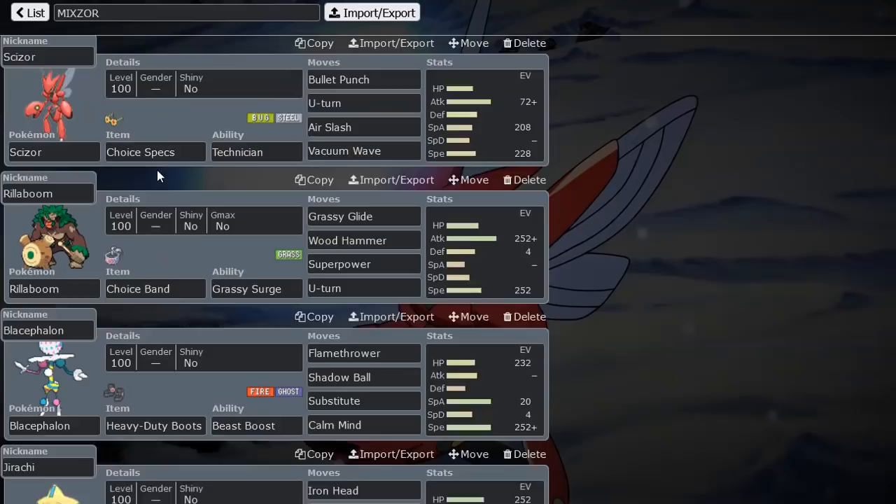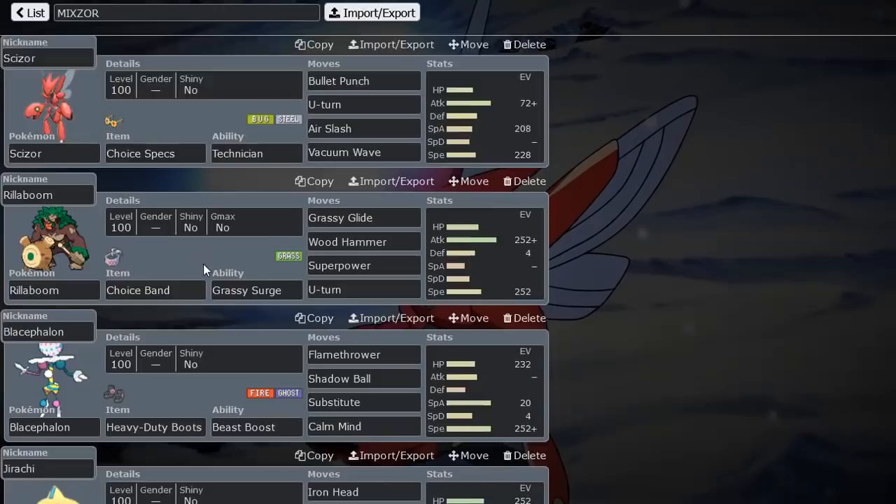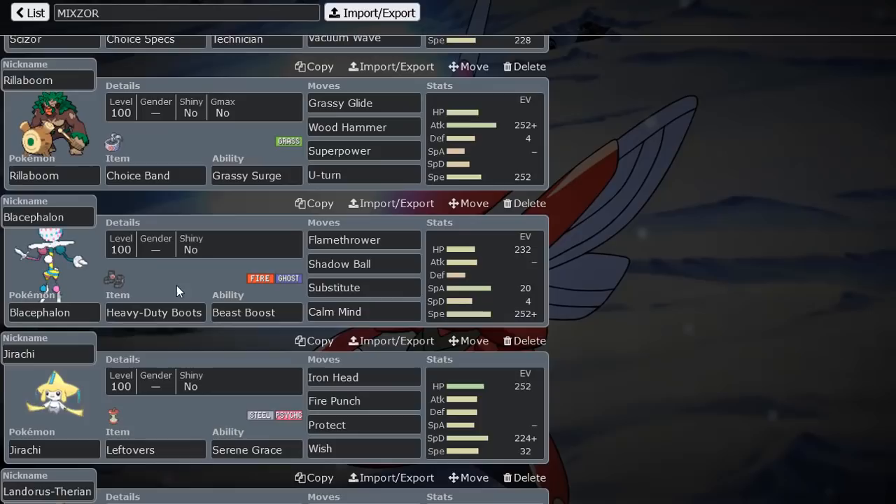Also OHKOs Weavile, I think, if I'm not mistaken — it's 4x super effective on that Pokemon. Rillaboom is what I pair with it because if we get rid of Buzzwole and Kartana, Rillaboom can spam Grassy Glide. It's one of those Pokemon that benefits from those threats being gone, and that's how I built the team around Choice Specs Scizor — eliminating those Pokemon for Rillaboom to put in the work.